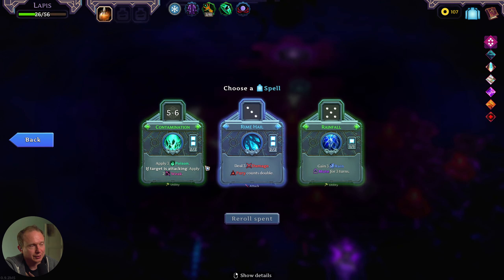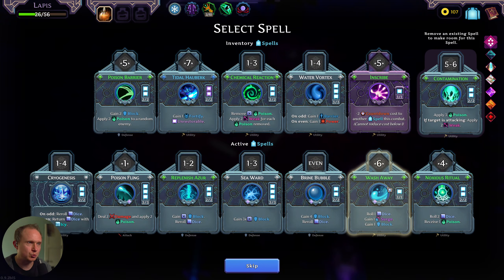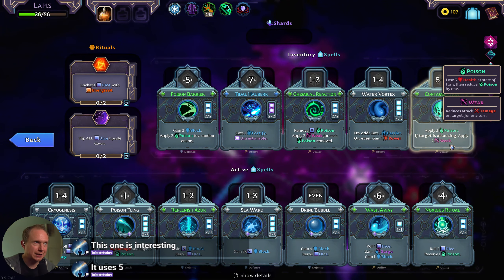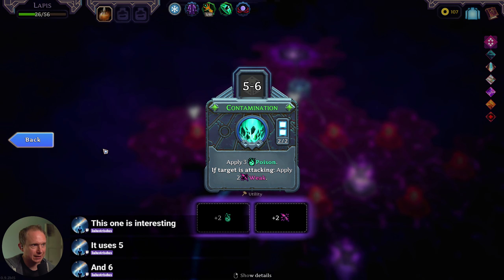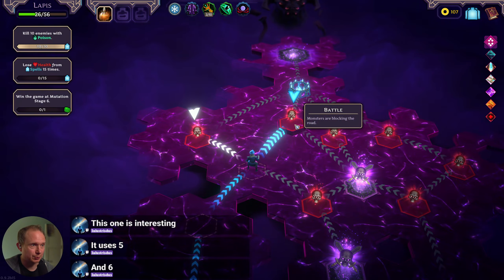Fury counts double — no. Apply three poison; if target is attacking, apply two weak. Is that interesting? I don't think we care about the scribe. Technically for us, this is four poison — it uses fives and sixes and we can use it to weaken stuff, but what would we replace? Cryogenesis? I like cryogenesis every once in a while, but maybe we try that.